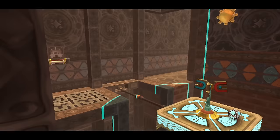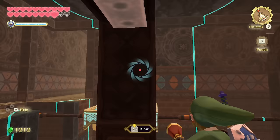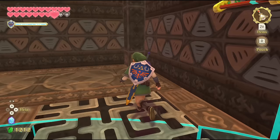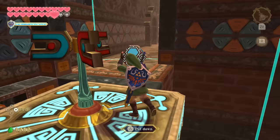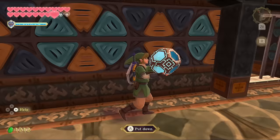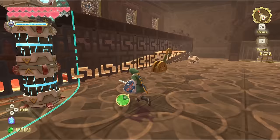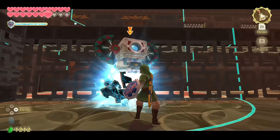In terms of final Zelda dungeons, is this the best approach, or do you prefer Hyrule Castle? Every other 3D Zelda — outside of Majora's Mask and Tears of the Kingdom — has had Hyrule Castle as the final dungeon. Ganon's Tower is essentially the Hyrule Castle of Wind Waker. They all do a similar thing with mini versions of previous dungeons revisited before the final boss.